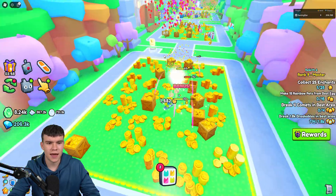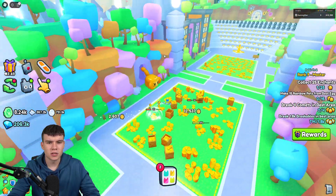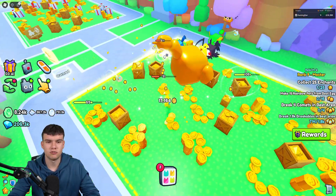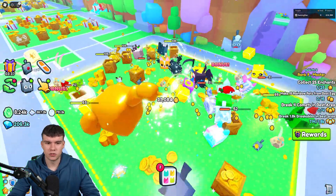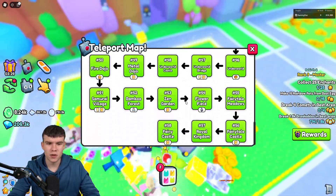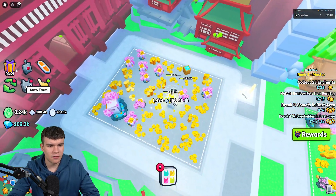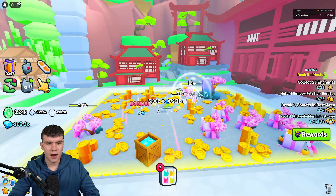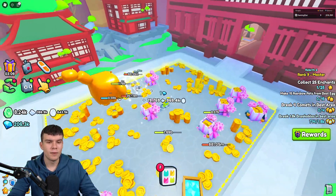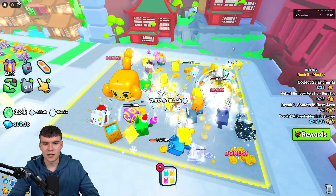So if we can get seeds from breaking any item in the game, that means we could actually just get a bunch of seeds if we go right back to the first few areas and just break a bunch of stuff. But I actually don't really recommend this, because the lower areas are going to have a much lower chance of actually dropping seeds - maybe they can't even drop seeds. The best way to do this is to go to your best area that you can insta-break. Mine will probably be something around here where I can insta-break stuff or at least break things very, very fast. So if you guys are just AFKing at your best insta-break area, you can then go and get yourself a lot of seeds.